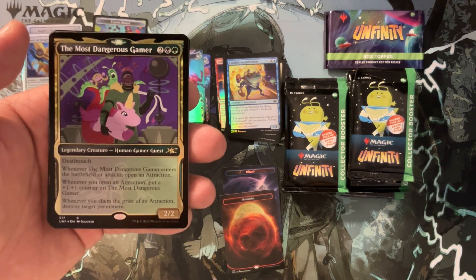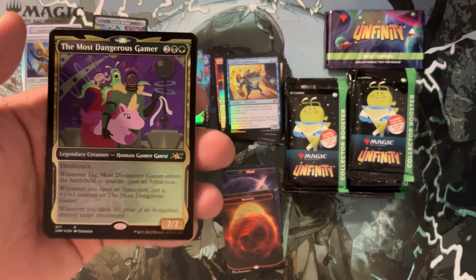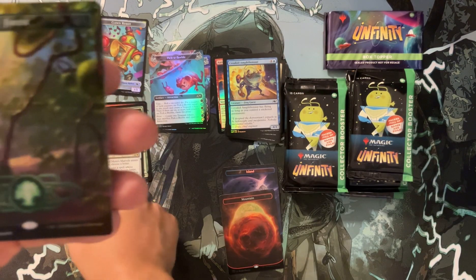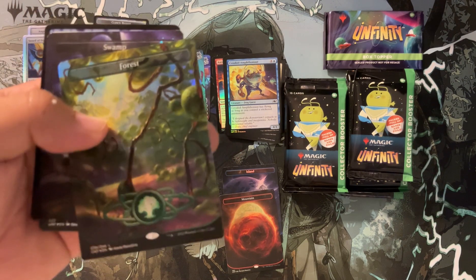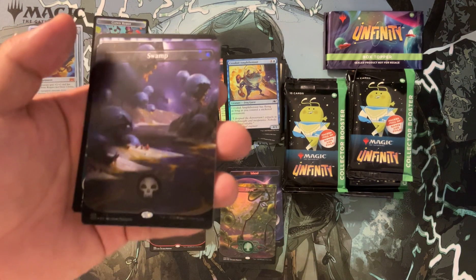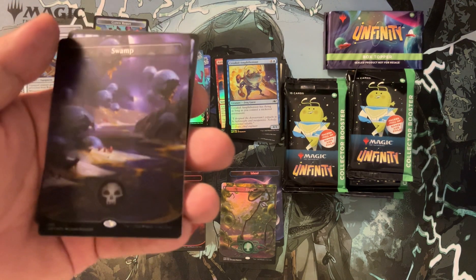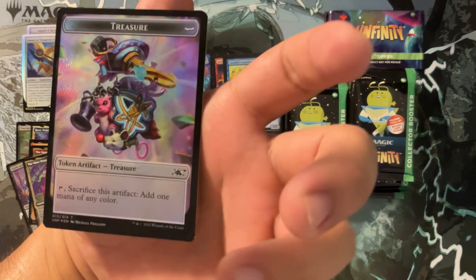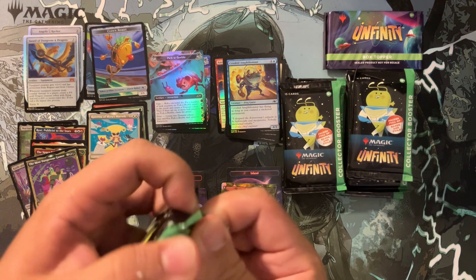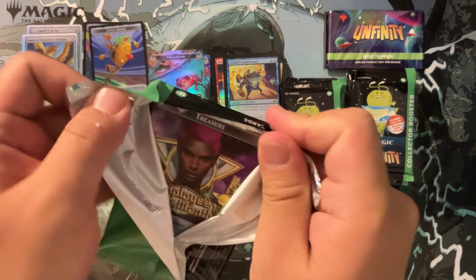The Most Dangerous Gamer is legal — it has Deathtouch, and when it attacks you can start an Attraction, so you'd make an Attraction deck somehow. It can also be a commander. Then look at that Forest — oh my gosh, that forest is extremely cool. Galaxy Foil Swamp — this one is like an actual swamp, not just one planet. Very cool. We got another clown robot token and treasures. I'm wondering where you get the stickers, because I haven't pulled any sticker cards. I have cards that require stickers but if you don't get them from packs, is Wizards going to give some to us?